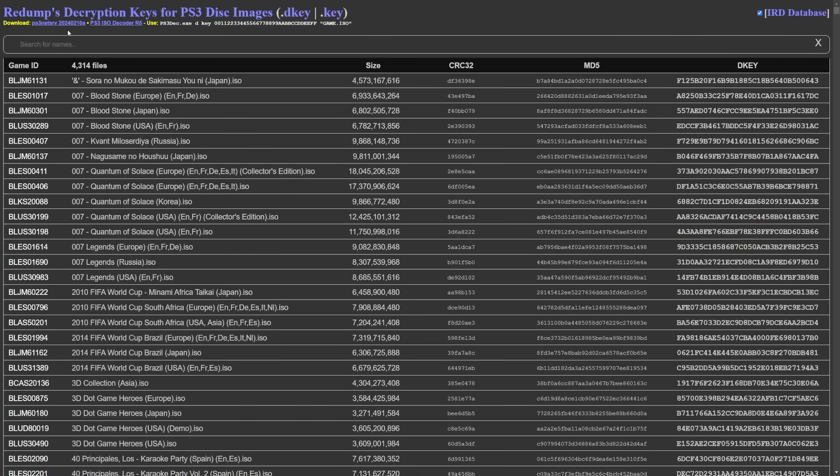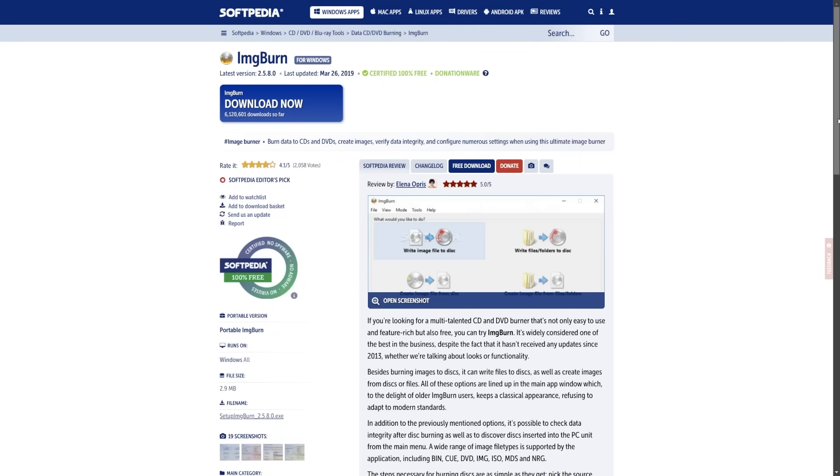Next, I'm linking to the Redump decryption keys for PS3 disc images page. It might seem daunting, but for even a single game there are different versions. For example, 007 Legends has different versions for Europe, Russia, and the USA, so you'll need the key for your specific version based on the game ID. We need a key file - not a .dkey file, a key file. The downside is the site only has .dkey files available, however you can download a repository of all the .key files. Click on .key and save the 7-Zip archive somewhere easy to find.